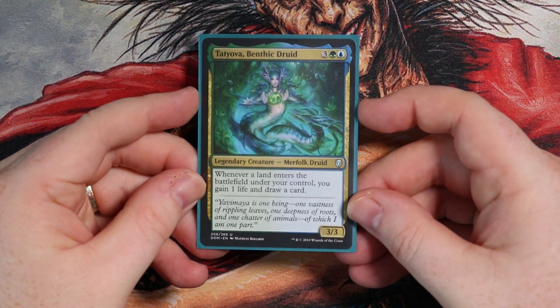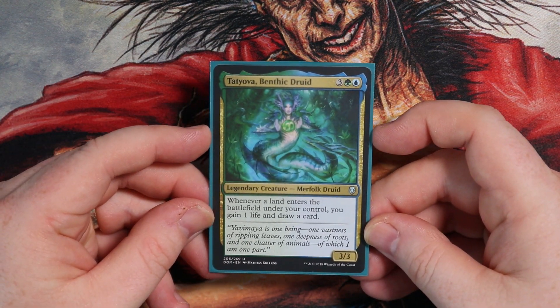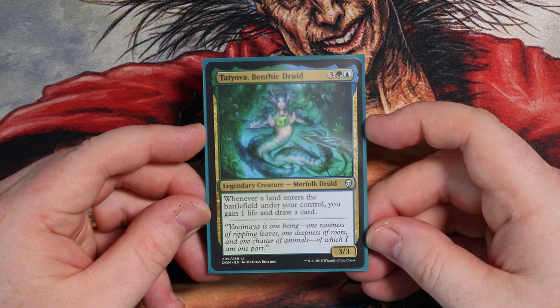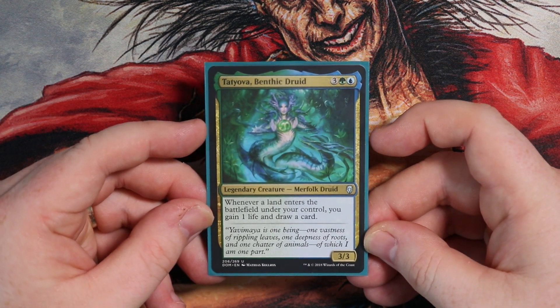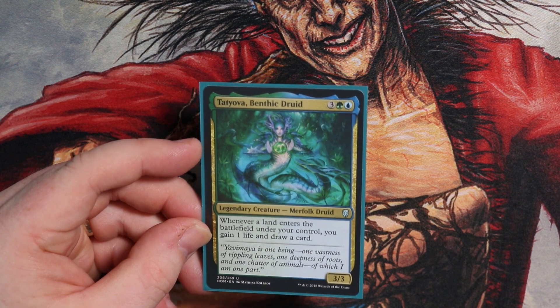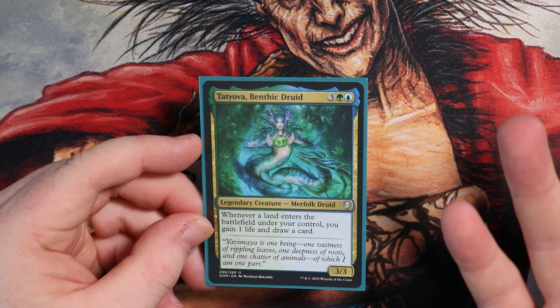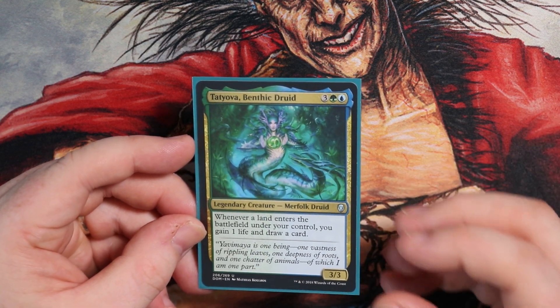For those of you that don't know, Tachiova is a Merfolk Druid. Whenever a land enters the battlefield under your control, you gain one life and draw a card. Stats are 3/3 and it costs five mana. Five mana is okay because we'll be ramping — we'll be putting loads of lands on the battlefield. Five is sometimes seen as high, but it's not too bad.